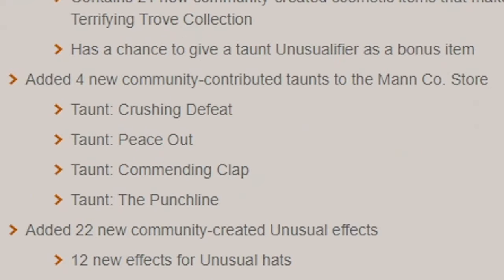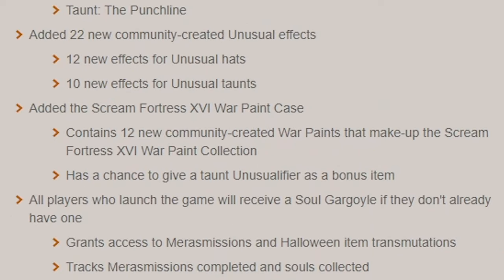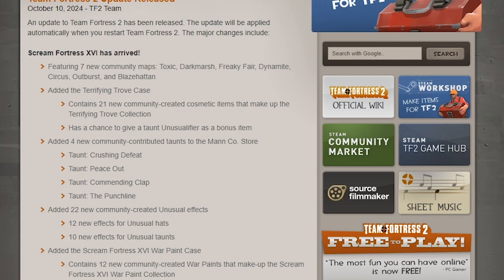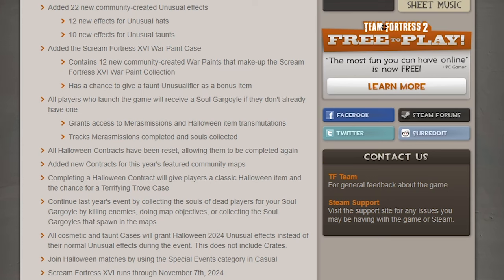Four new community-contributed taunts: the Crushing Defeat, the Peace Out, the Commending Clap, and the Punchline. 22 new community-created unusual effects that I will never see on one of my own hats, because I am the unluckiest man alive. And then the Scream Fortress 16 war paint case with 12 community-created war paints — the first time in a while we're seeing a war paint case. And then it's all the usual Halloween stuff: soul gargoyle, Halloween contracts, runs through until November 7th.